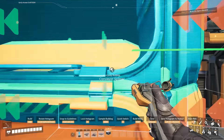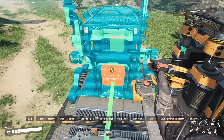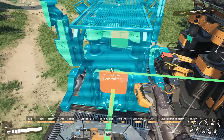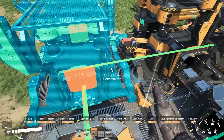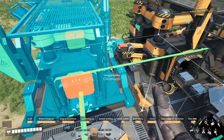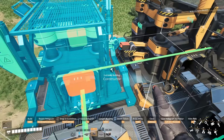You can use your middle mouse button to copy items that you want to build somewhere else. Middle mouse button, click on it, and there it is — that applies to pretty much everything.